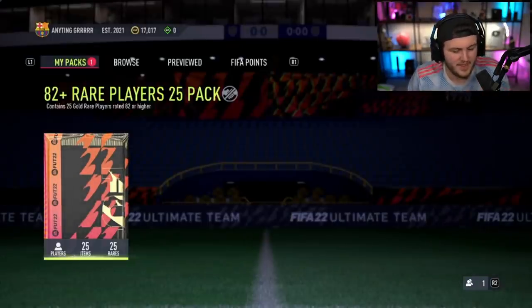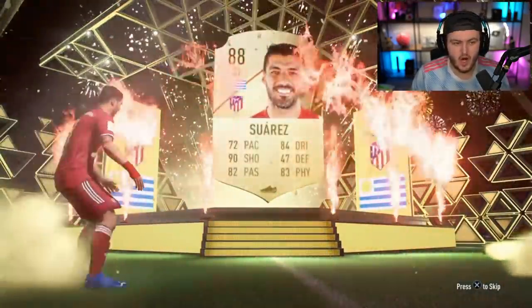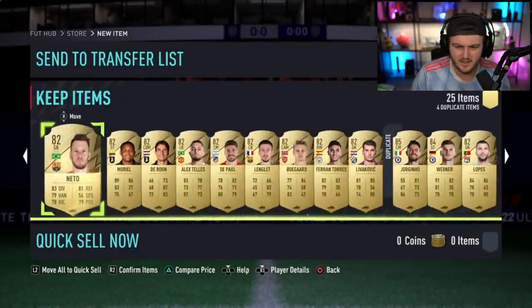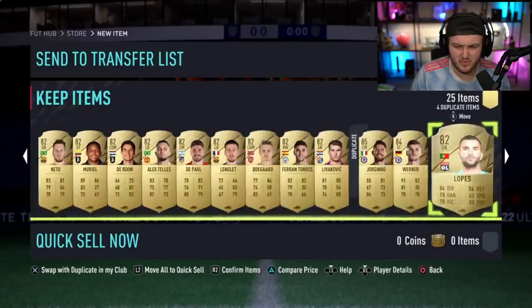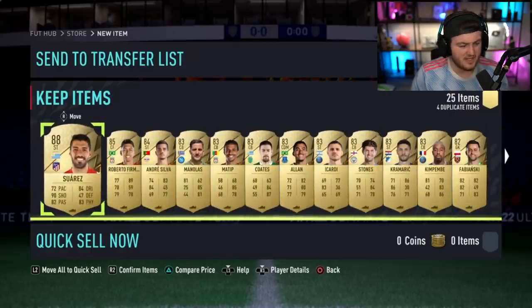82 times 25. Can this be better than my mid-icon pack? Any headliner? It probably is, to be honest. Even headliner Ramsdale and it's probably already better. Who is this - Suarez? Luis Suarez. We've got Roberto, oh no, this doesn't look good. Kimpembe. This is terrible - this is like my icon pack equivalent of an 82 times 25. That is absolutely abysmal. Yikes.